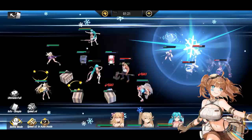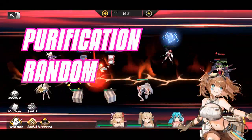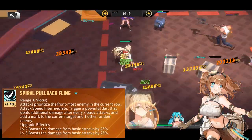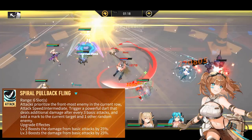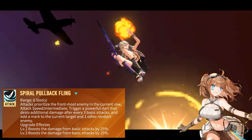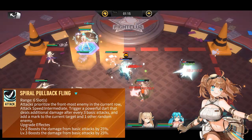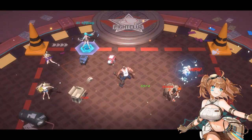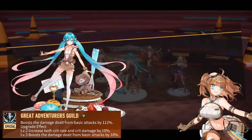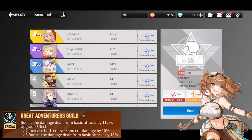Three words to describe her skills would be purification, random, and speed. Vivian's Spiral Pullback Fling allows her to deal extra damage every three basic attacks and apply a mark to the target and one other random enemy, with upgrades increasing the basic attack damage she does. This couples great with her specialist passive to increase her basic attack and also increase her crit and crit damage rates.